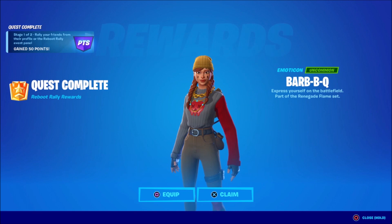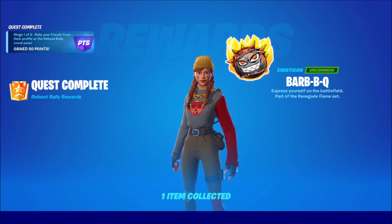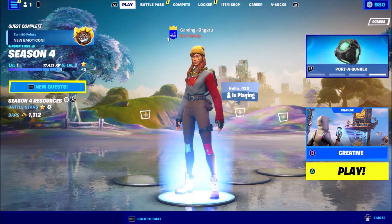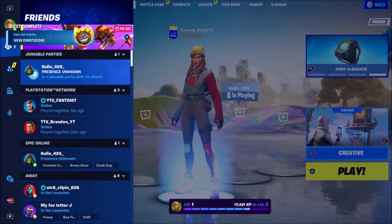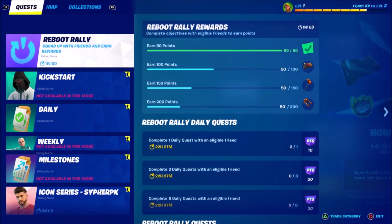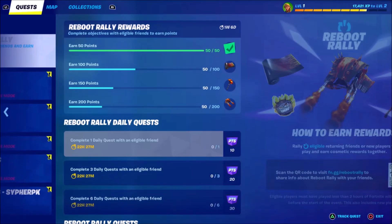After grabbing the first free 50 points, just press claim. You can see we've just earned our first 50 points, which means we're going to be unlocking an extra 10. Coming back to the view quest page, we've completed the first challenge and we are so close to getting the Raiders Revenge already.